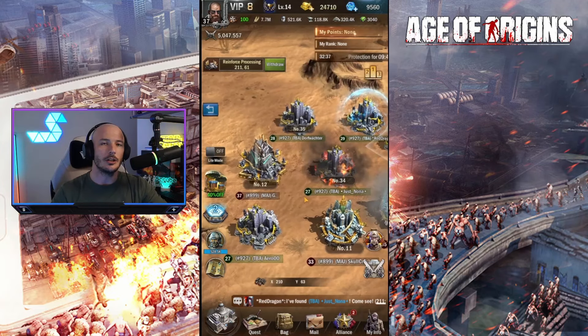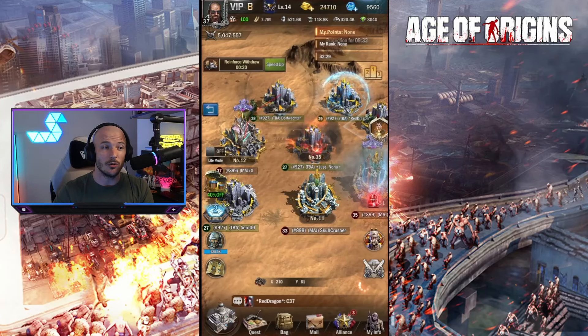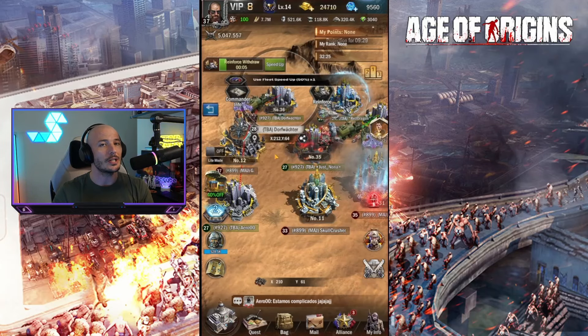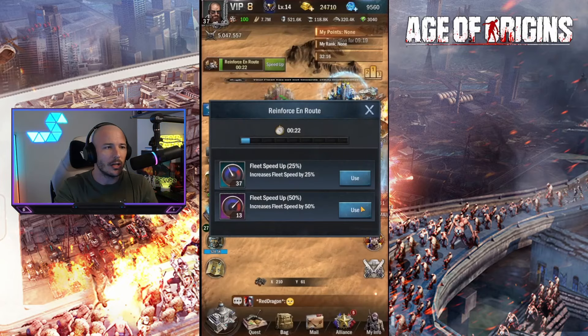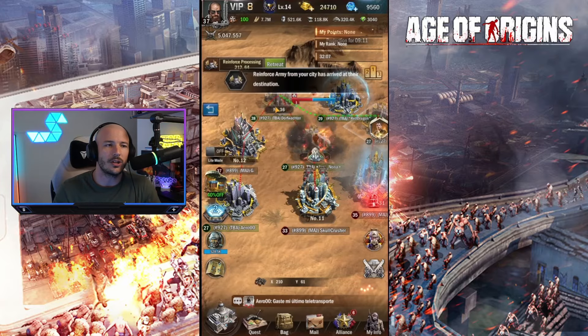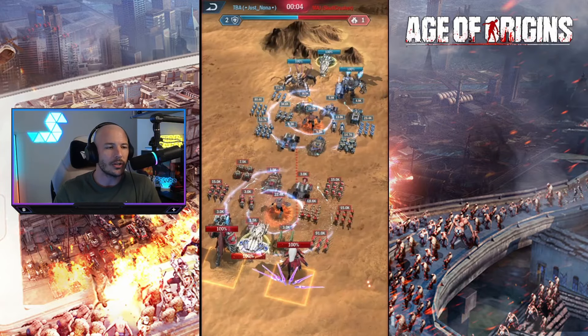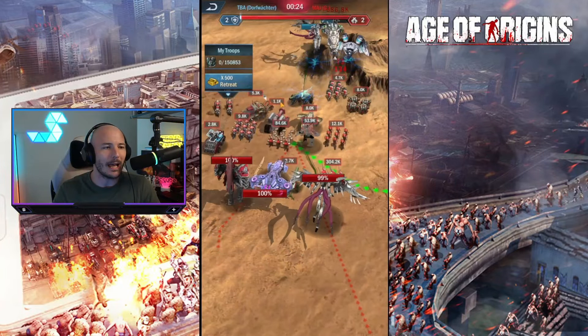Even though units you lose in battle won't disappear, any speed ups that you use will. Any gold that you use to repair the city defenses of your town will also get used. So I went in with about 24,000 gold and I probably spent maybe a thousand or two thousand gold in total just repairing my city walls. But it was just absolutely manic.